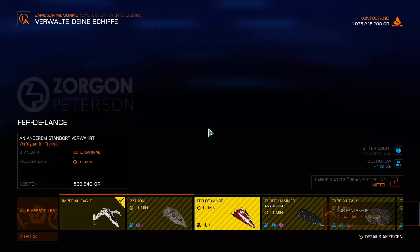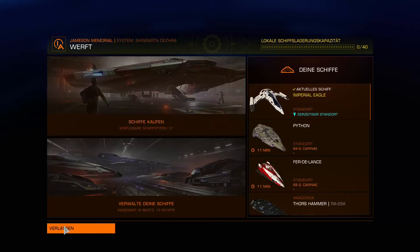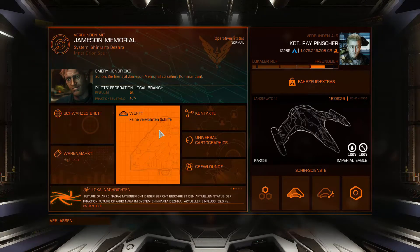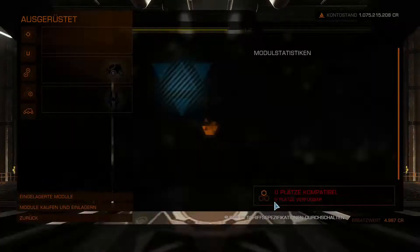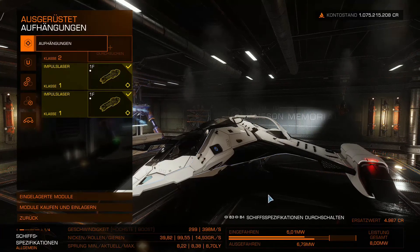It disappears from our list. Our Imperial Eagle, which we just bought last, remains. Then we go back — there is nothing more to do here — and we leave the shipyard service and head directly over to the right into outfitting to start designing our ship.